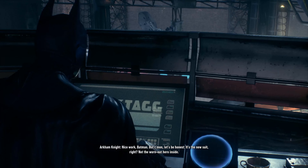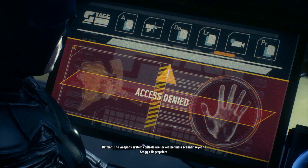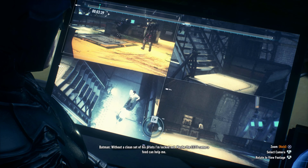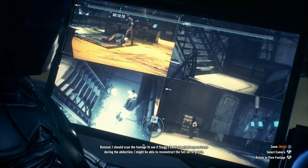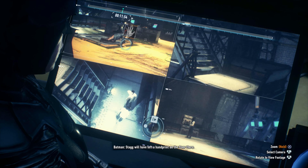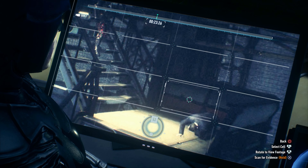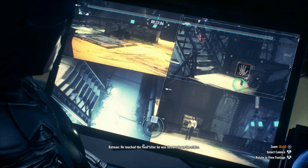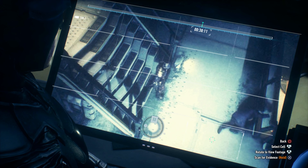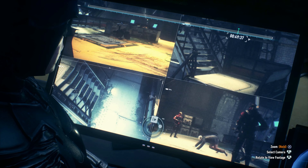We cannot access anything without Simon Stagg's handprints. We need to figure out exactly where he pressed his hands so that way we can get a full DNA match. All I gotta do is look through the different camera angles and find where Stagg was pressing his hand against the floor or a wall — just about anything. You need to do this four times so that way you know where each print is, and you'll need to scan those particular locations.